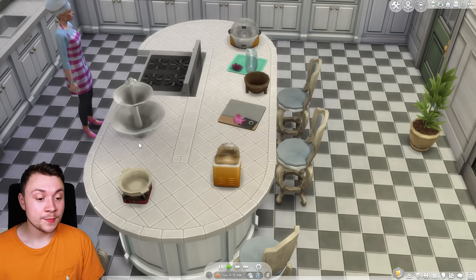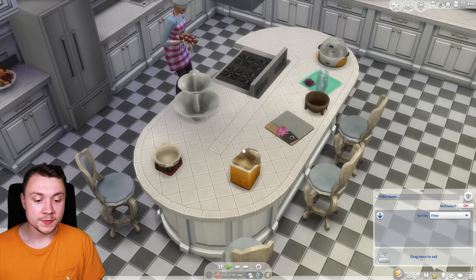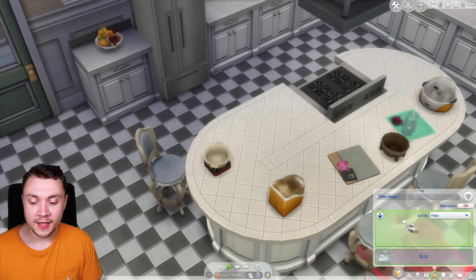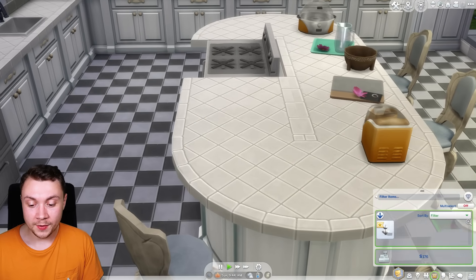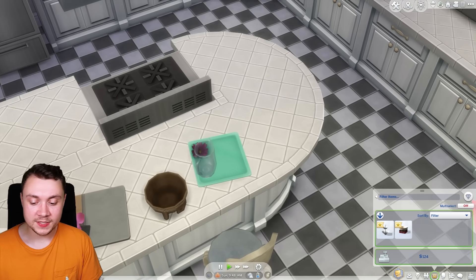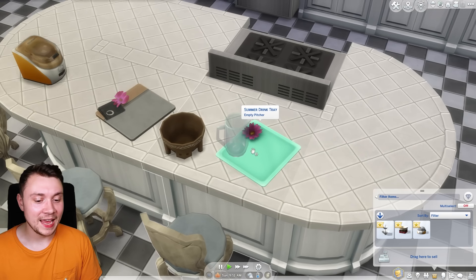Previously, these appliances could not actually be carried out — or most of them couldn't anyway. But now with this update, so all of these appliances: the chocolate fountain that came with Luxury Party Stuff or My Wedding Stories — you can put that in your inventory. This hot pot bowl from Snowy Escape, the popcorn maker that came with My First Cinema stuff pack, and this drinks jug — I have no idea what pack that came in.